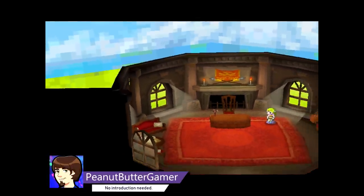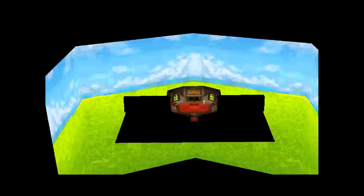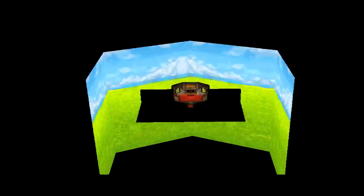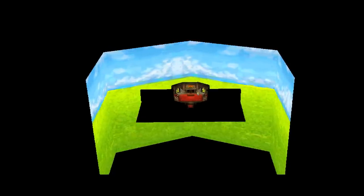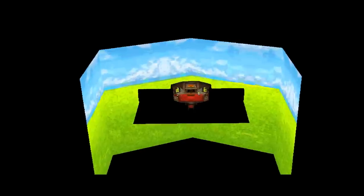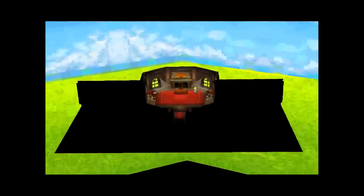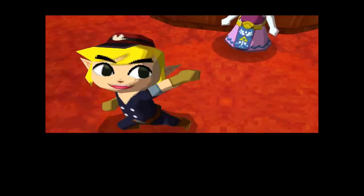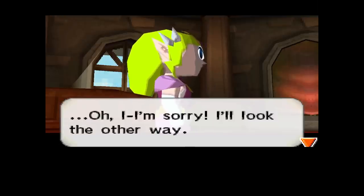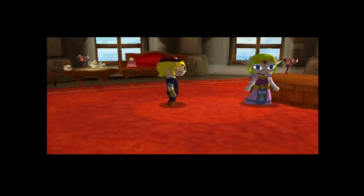A locked camera angle means developers don't need to detail areas the player can't see, but sometimes they overextend themselves. In Zelda's room, the animated sky visible through the windows is absolutely massive when you pan out — likely so the dialogue camera could move in any direction without showing the void. Also in the same room, during a cutscene Link's costume change from conductor to hero clothing is instantaneous.